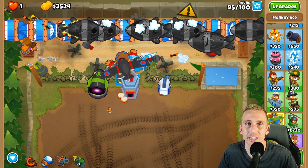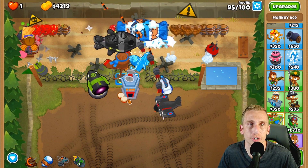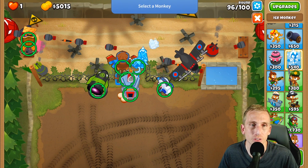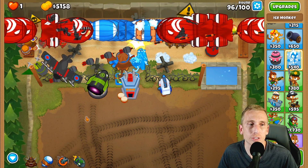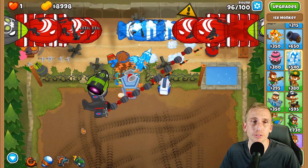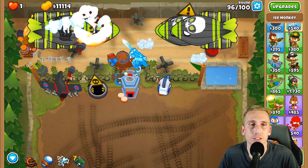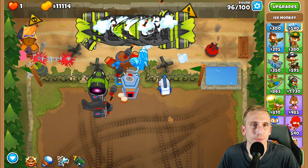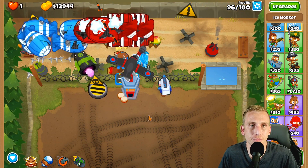On round 95 I have overclock going and I'm using my first Pat ability. For round 97 there's only two ZOMGs, and the bear hug is actually okay there since he's not stopping his main purpose. For round 98 it gets a little tougher — slow it down, overclock, make sure you overclock the right thing, let the Spectre clean up, and let the Ice Impaler do its job. You can use the Moab Eliminator here to make it even easier.